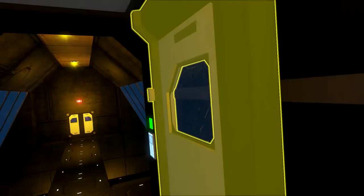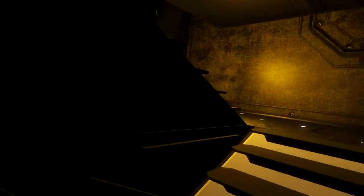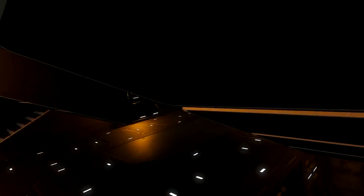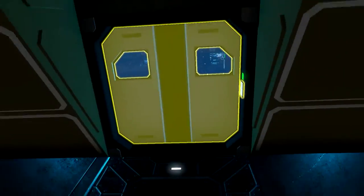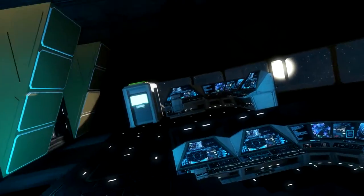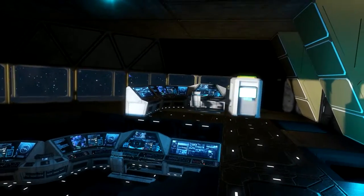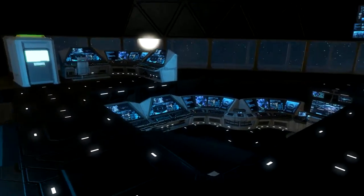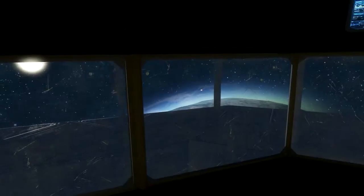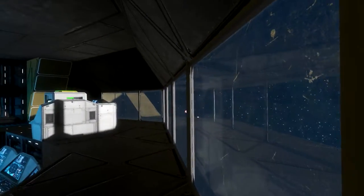I'm just gonna close it and go up here. Up here is the main bridge of the ship — again, with mods, but I think mods are also nice in a ship. The main bridge looks very nice, and in the front you have a double glass panel so it's more protected.